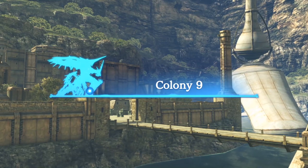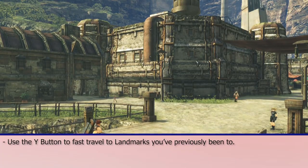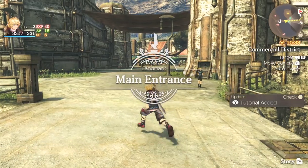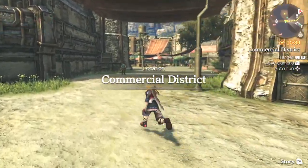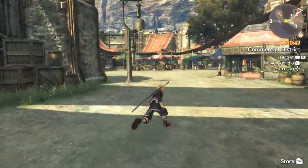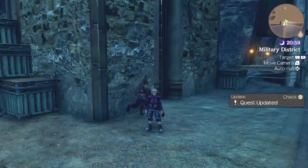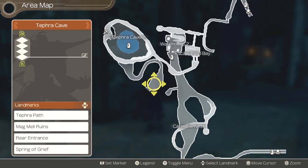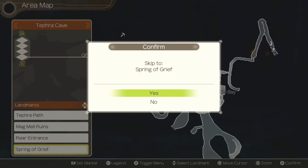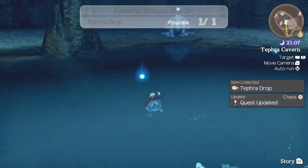As you explore the various areas in Xenoblade, there are going to be a ton of landmarks and locations that you'll run into. There's a difference between the two. Landmarks you can quick travel to — just press the Y button to bring up the map menu and skip travel to any landmark you've already been to. Locations, on the other hand, are designated areas you've visited but you won't be able to quick travel to them. They do come in handy though because they section off various points on the map.